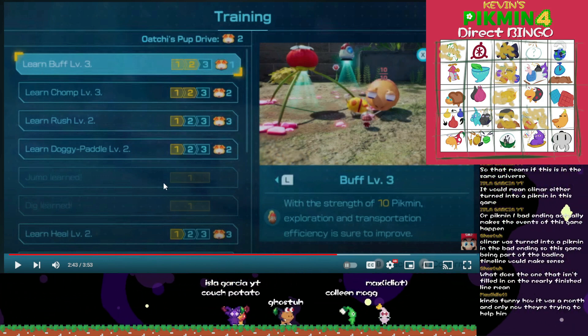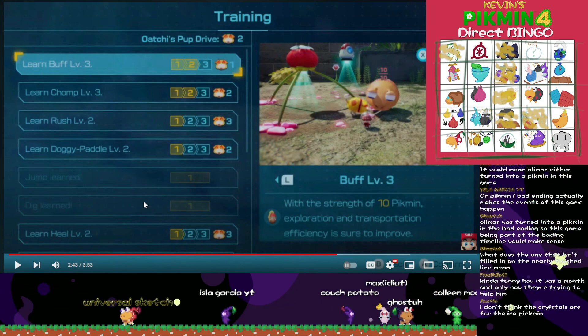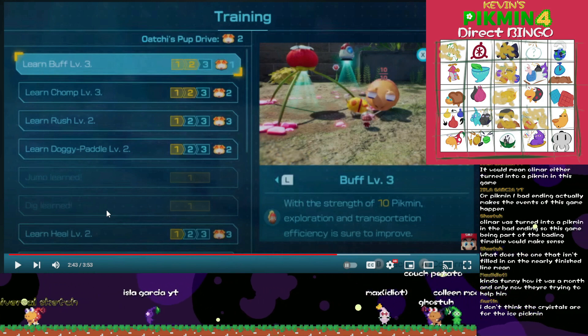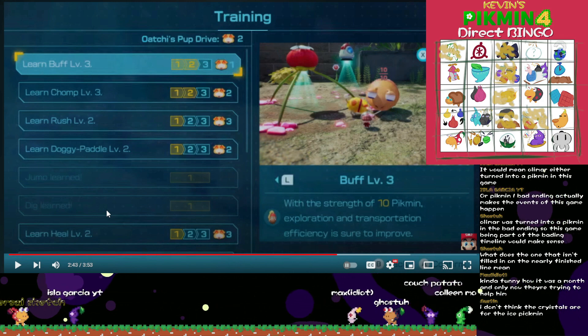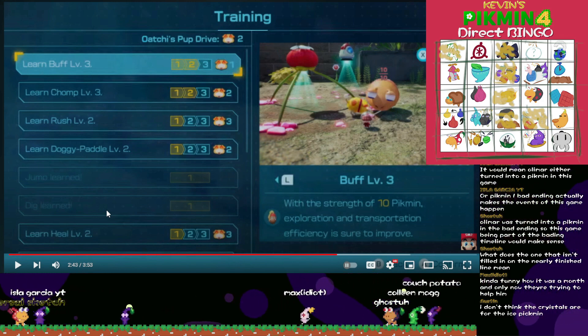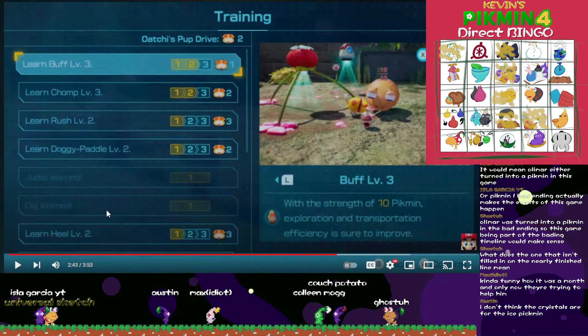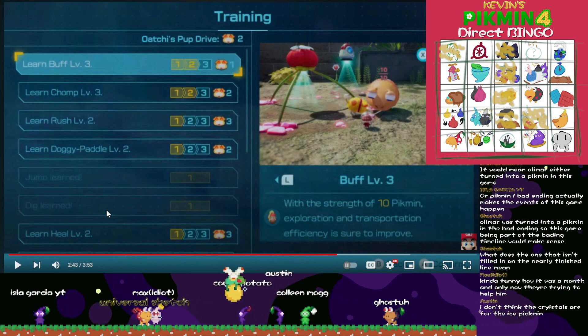Ochi can jump — that's probably how they got up on that ledge: you get on Ochi then jump with him. Bro can heal himself. Bro can dig. I cannot believe you have to teach Ochi to dig. That's kind of a progression thing. I'm a bit more convinced now that we've seen green Pikmin.